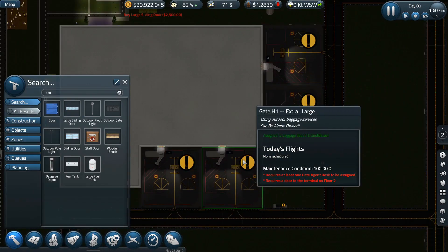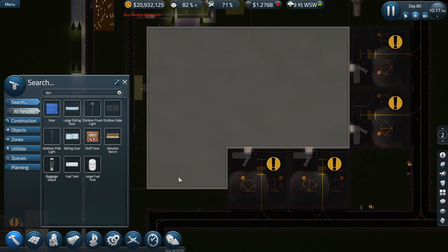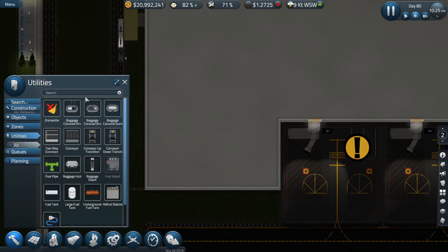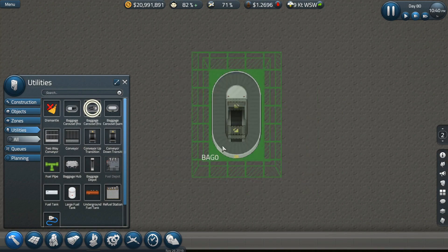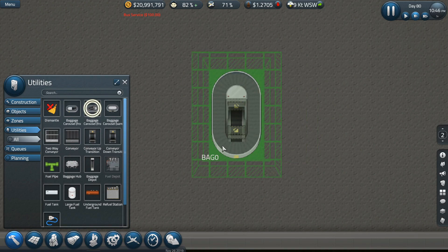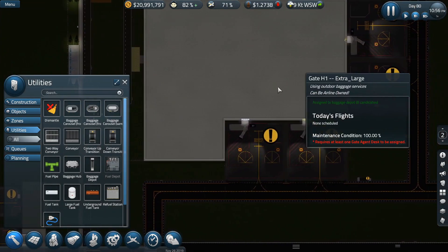You're probably thinking: how in the heck are we going to get baggage claim over here in this area? Well, I want to use the baggage carousel from above. So with this, it's going to allow the bags to come in from above. In order to do that, we've got to work a little bit of magic.